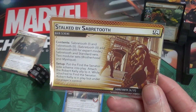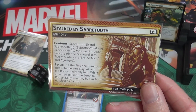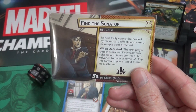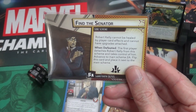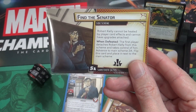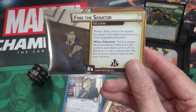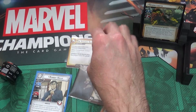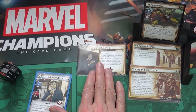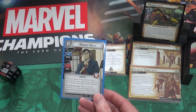The setup text says to put the Find the Senator side scheme into play. Robert Kelly cannot be healed by player card effects and cannot have upgrades attached. When defeated, the first player detaches Robert Kelly from this scheme and takes control of him, then advance to Find the Senator 2A. So we put this into play - it's going to have five threat on it, and if we can remove that five threat we gain Robert Kelly as an ally.